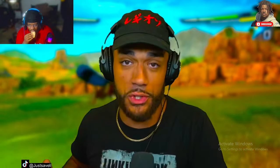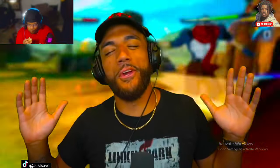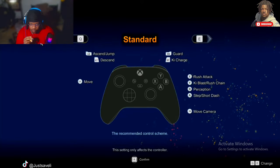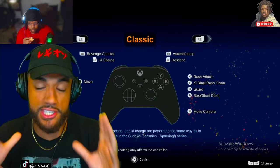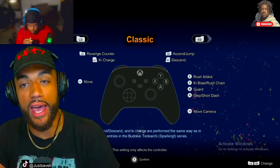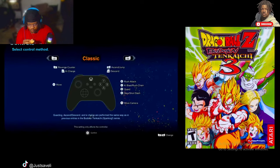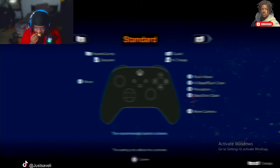I traveled far and wide to get my hands on this exclusive footage for you guys — all I ask in return is a little subscription and maybe a like button. Loading into the one-versus-CPU mode, you're given the opportunity to decide which control scheme you want to use. They have the standard controls, but then they also have classic controls — the classic being more familiar to people who actually played the original Tenkaichi. I went with the classic.